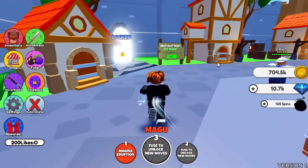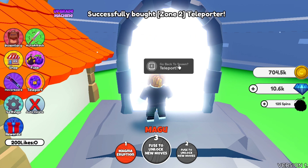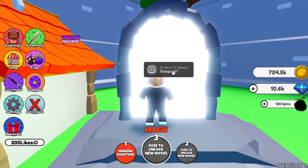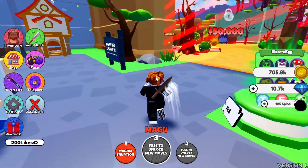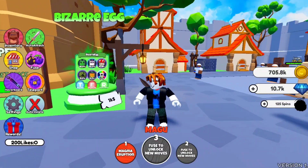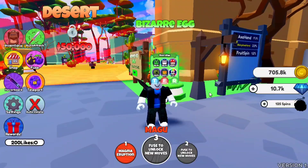In every zone you will find a teleport station door. Click on it and you can buy it for 100 gems. When you press E you will teleport to a spawn area. In each zone you will also get some pets, and pets help increase your damage, so go and hatch them.